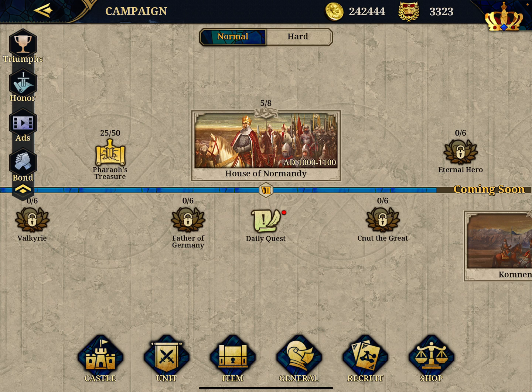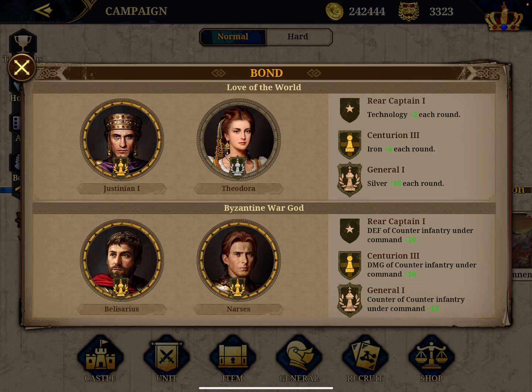Hi, today in my guide I would like to cover a point you might have missed. If you open from the campaign view, there is a bond feature - two hands icon - and basically when you have a group of generals that are normally related, you get some bonuses. For example, I got Justinian and Theodora.